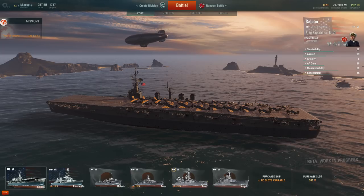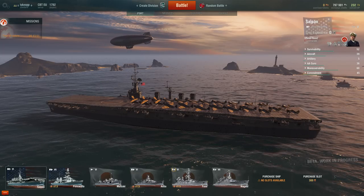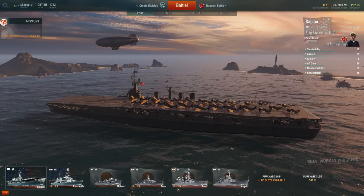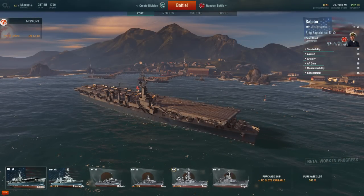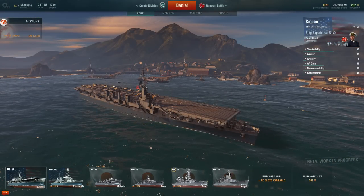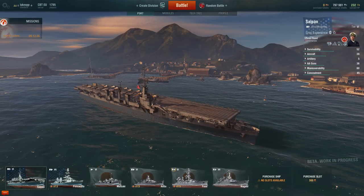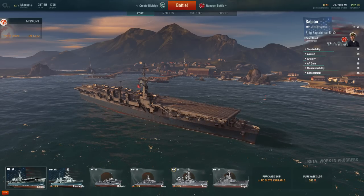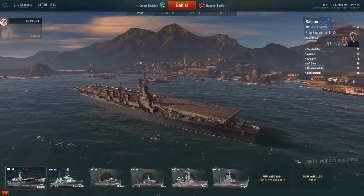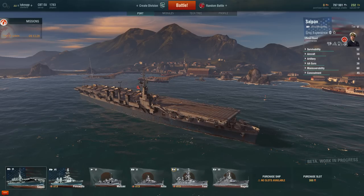The Saipan is a huge upgrade on its predecessor, the Independence at tier 5, in pretty much every way, with the exception of concealment, which isn't a major statistic for aircraft carriers. Usually they're miles away from the battlefield, hiding as best they can — they use range as their advantage.